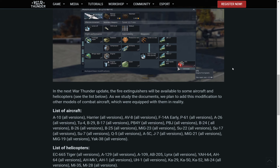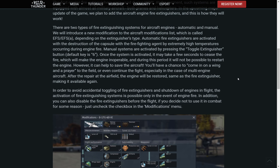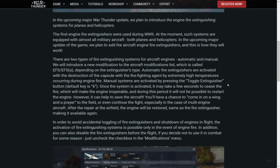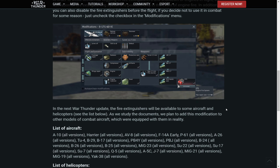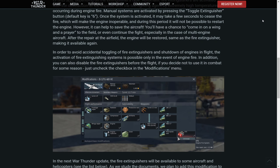Also: Ka-29, Ka-50, Ka-52, Mi-24 all versions, Mi-35, Mi-28 all versions. Basically most helicopters are getting them, though not all. For a lot of strategic bombers that often die to fires, and jets like the F-14 with two engines, the Tu-4, B-29, B-17, the A-5s and Q-5s with two engines, and the MiG-19 — this is a nice little change that lets you put out your fire and not die.